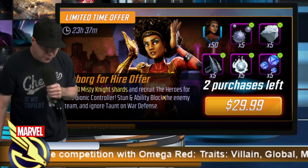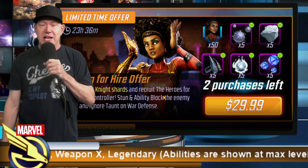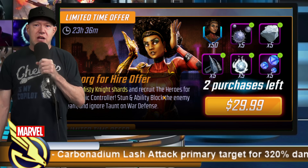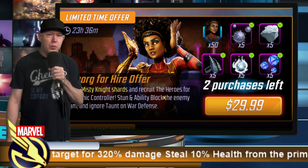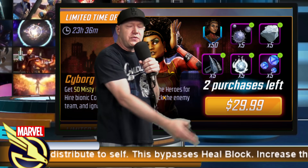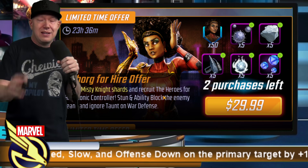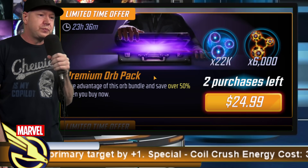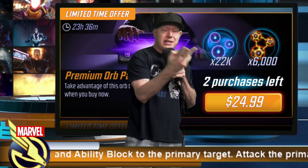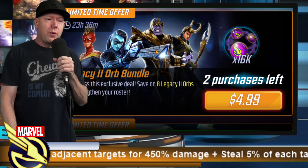Heroes for Hire: Omega Red looks to be a hard counter, and they have some use outside of war defense — someone told me they had tremendous success in Dark Dimension 4 with Heroes for Hire, one-shotting the horrible node 12. Next offer is 50 character shards for $30 — not on my radar. That's a kind of niche thing. Some arena orbs are here — I value those at about $1.50 each, so this offer isn't worth $25.